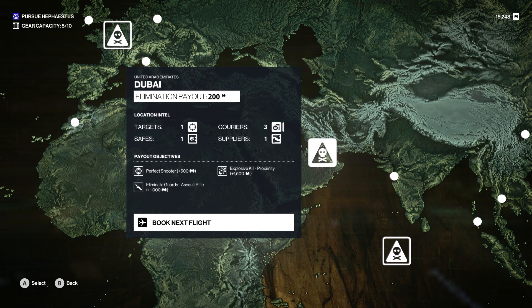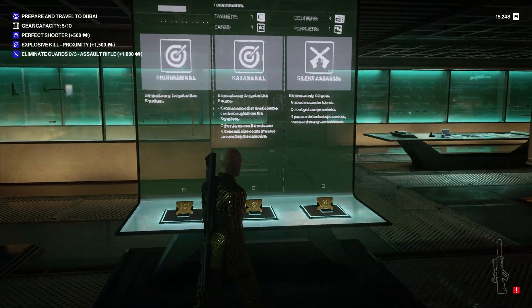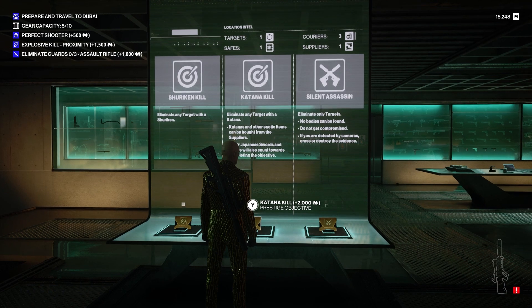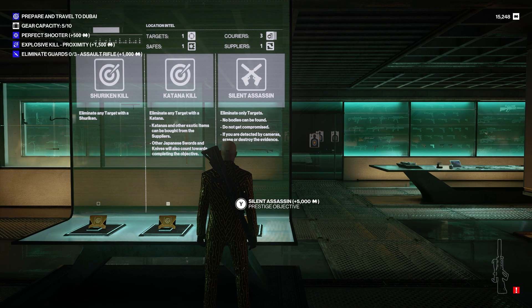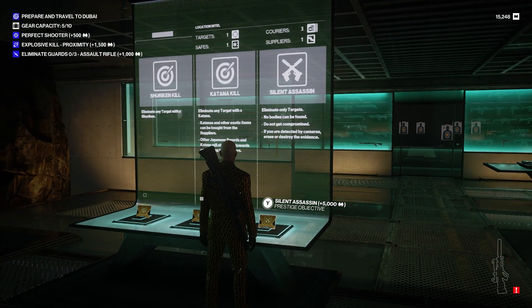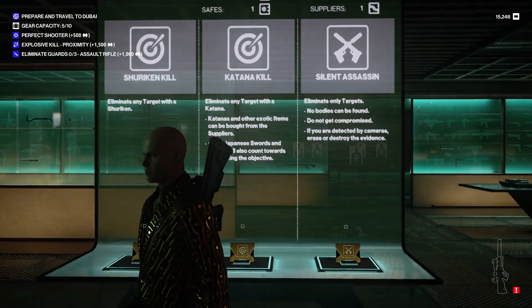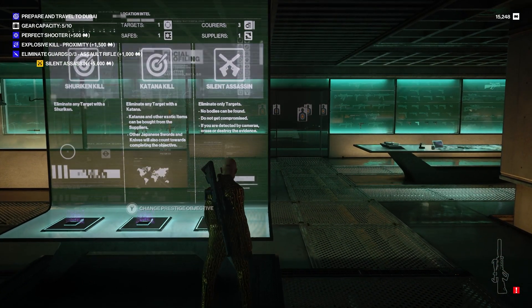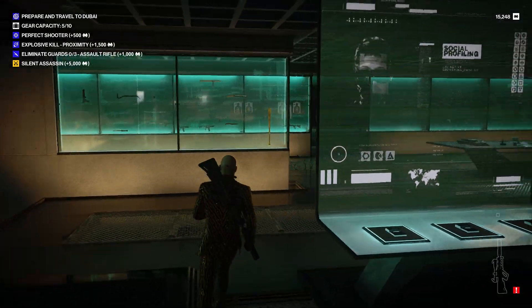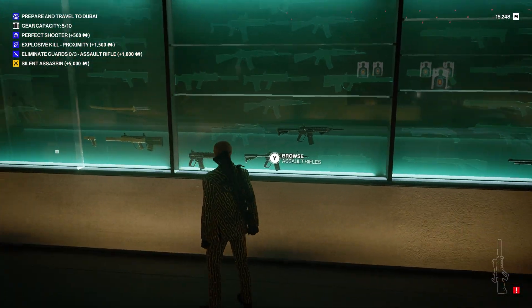Eliminate guards with an assault rifle. Explosive kills — proximity, specifically. I normally don't take these bonus objectives, but maybe I should just for the heck of it. I'm not playing on the hardcore mode where you have to do these. Maybe that's something I'll try out later, but for now I think we'll be okay with just doing the normal mode. We'll try to get Silent Assassin, though I don't know if I'll pull it off on a map I'm not that familiar with.